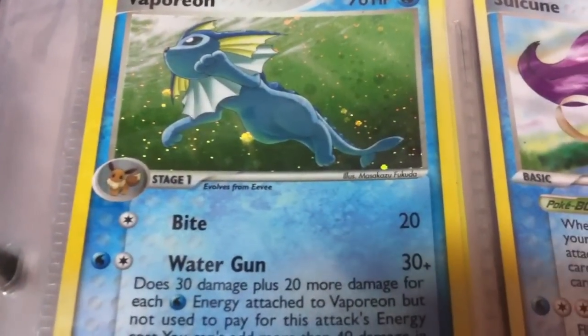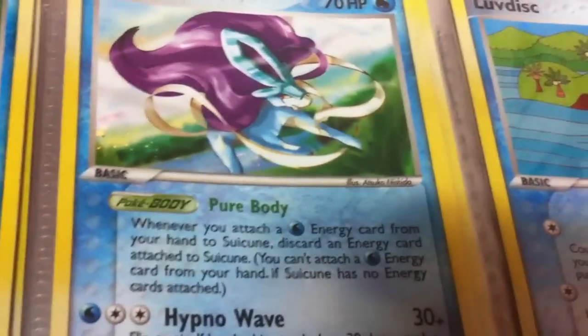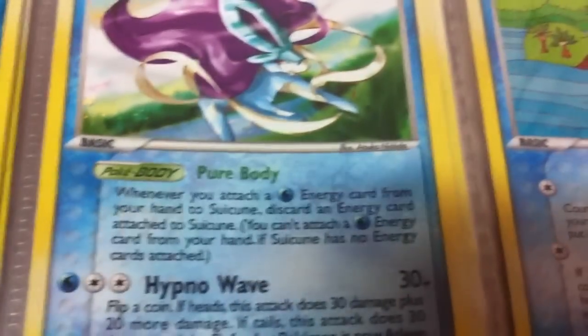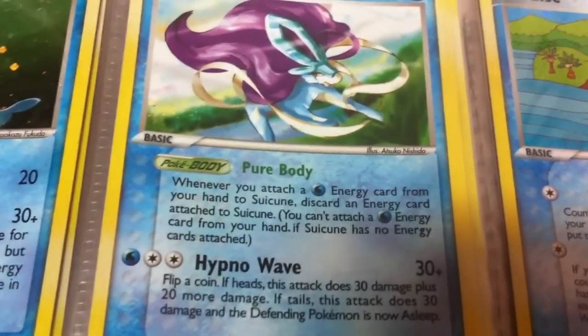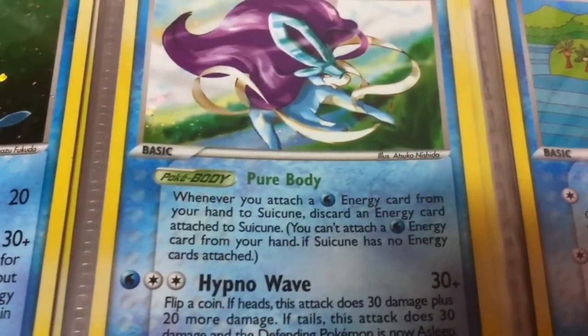Vaporeon — pretty cool card art. Another Suicune — Pure Body: whenever you attach a water energy card from your hand to Suicune, discard an energy attached to Suicune. So you can't actually build up energy on it, which seems unnecessary.